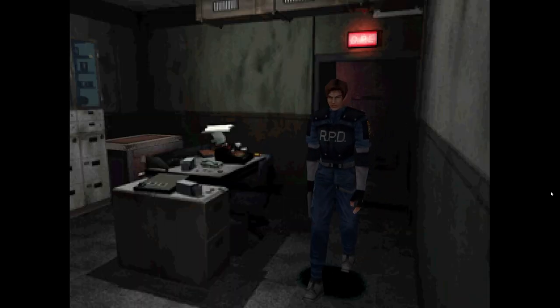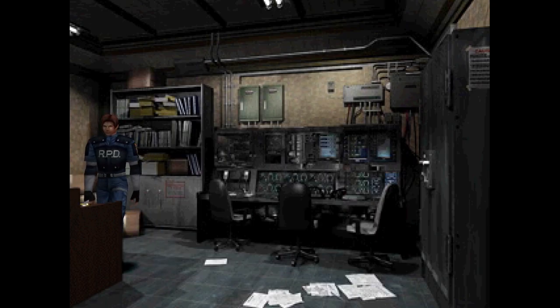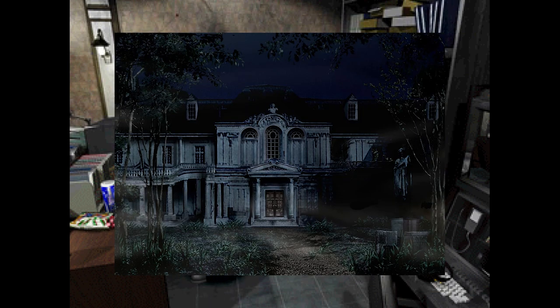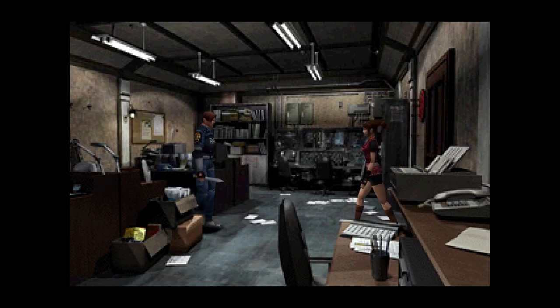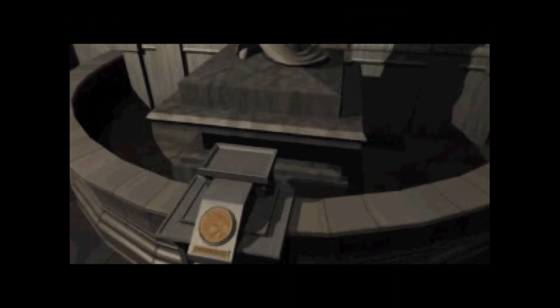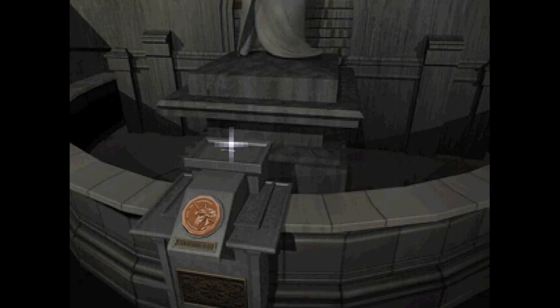Then we get to the STARS team room where we find out about the events of Resident Evil 1, the Spencer Mansion, and all that good jazz. Then Claire shows up because her brother Chris was part of the STARS team but he's nowhere to be found. Oh, and we also find a medallion because we slot it into the statue at the front hall and get a key. Also, the voice acting in this game is just 10/10. I love it — so cheesy.